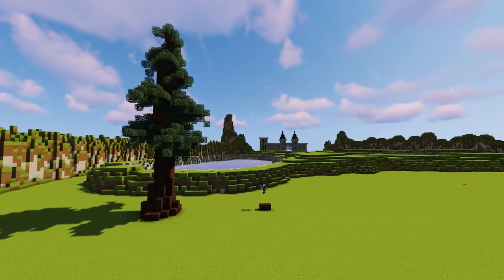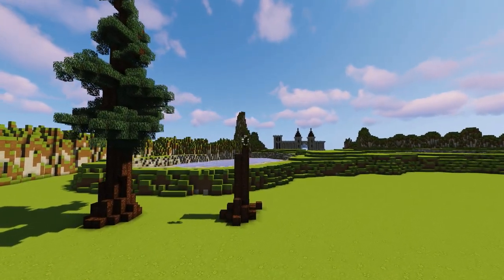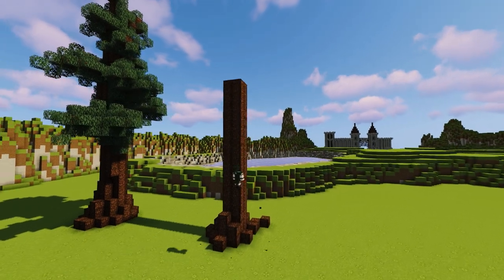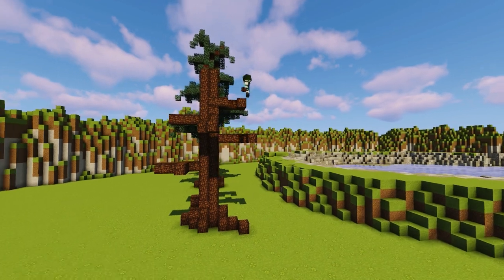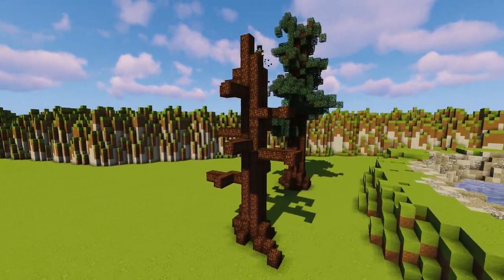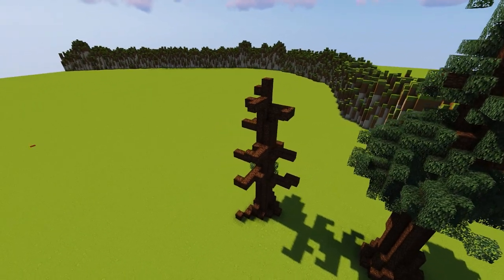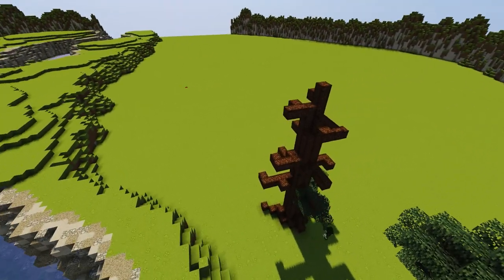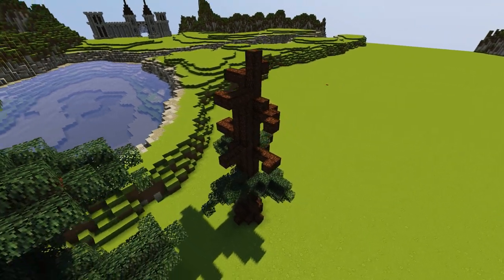We're going to be building basically five different sizes of these trees, but they're all going to be thematically the same materials and whatnot. You're seeing that I'm using the same method but just shrinking each tree as we go along. So this is going to be like a medium-large-sized tree. We're going to wrap around with these leaves yet again, and each tree I build gets faster and faster because it's smaller.